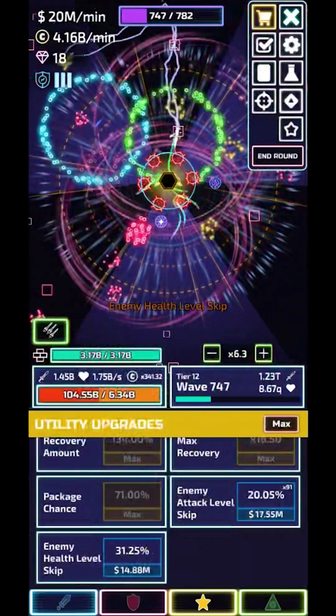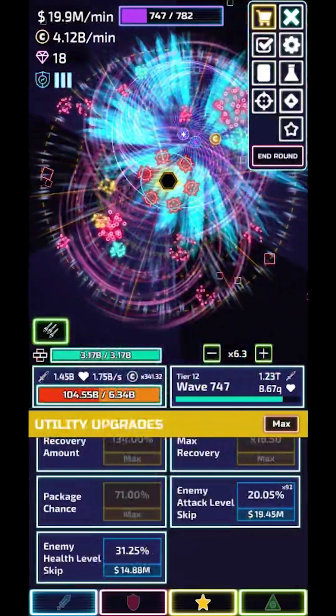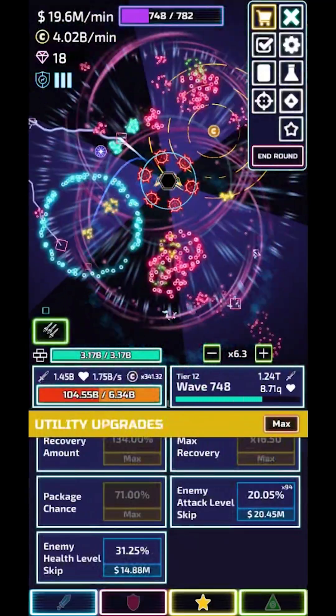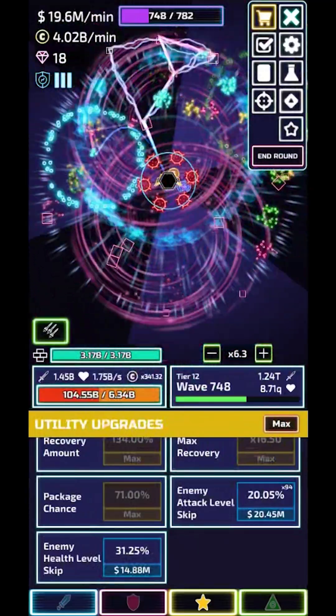I'm already making like 4 billion a minute. I have 80 billion already. I'll probably come back at like wave 2,000 — I'll probably have at least 700 billion coins, and then I'll upgrade those stats that I need to upgrade.